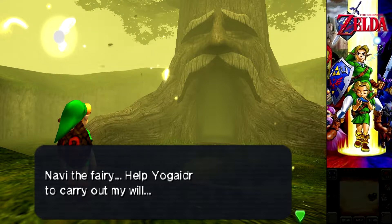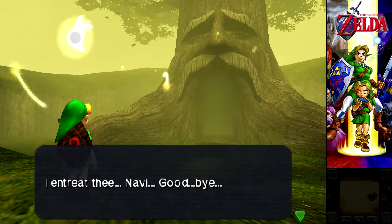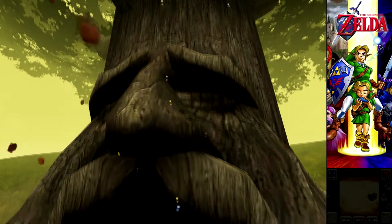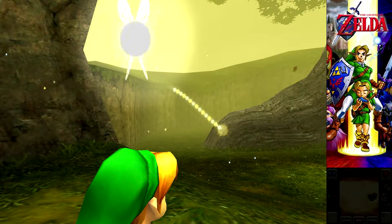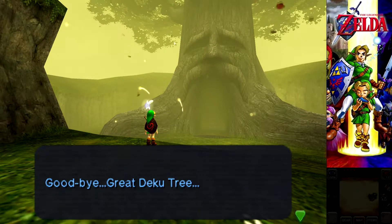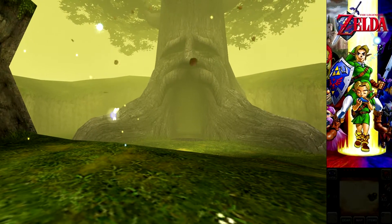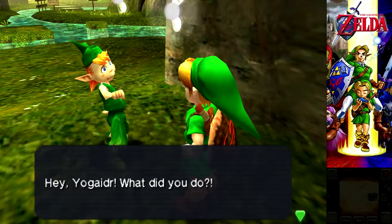Navi the Fairy, help Yogadur to carry out my will. I entreat thee, Navi. Goodbye. I don't want to be here anymore. Is he dead? I'm pretty sure he's dead. We can leave now, right? He's gray — that means he's dead. Let's go play hockey! School's out for summer! Let's go to Hyrule Castle, man. I'm not like we have anything better to do. Goodbye, Great Deku Tree. Fuck you for leaving me with this kid. Seriously, why'd you have to do that? And then he goes back. Great.